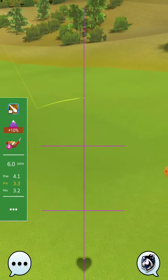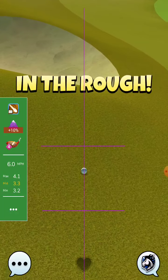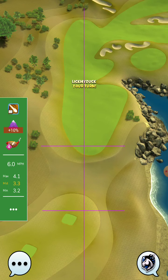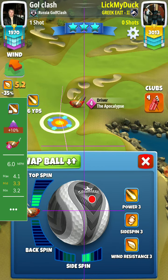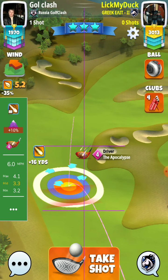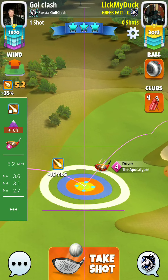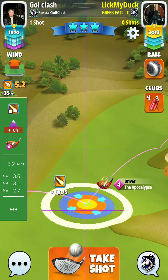I will go with a POC4 and a Kingmaker ball — no, Kingmaker, max top, 3 right. I will aim a little bit right of the tip of the rough over there. 5.2, I will adjust plus 10, 3.6, and I will push back to max.